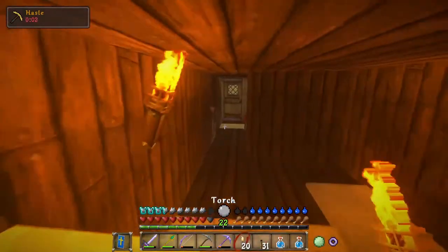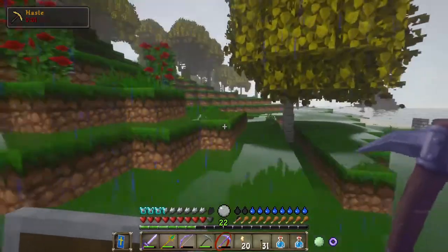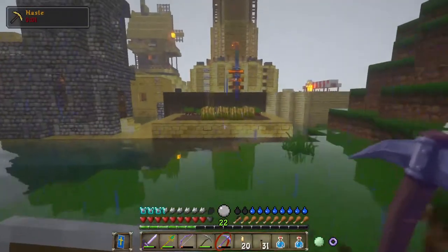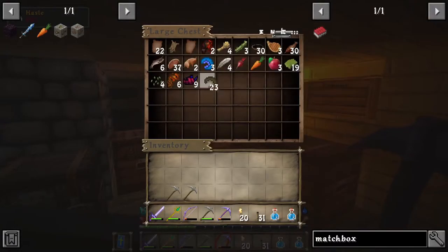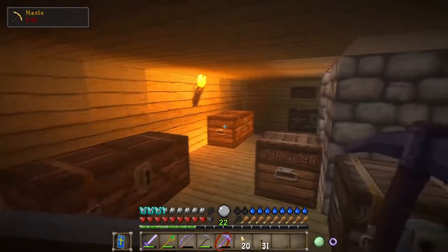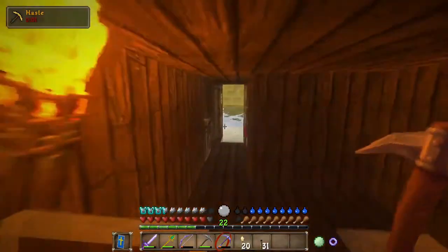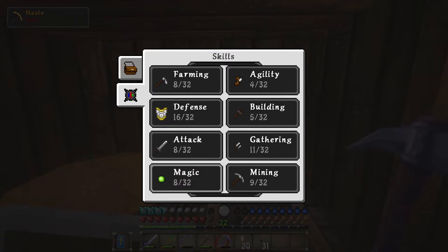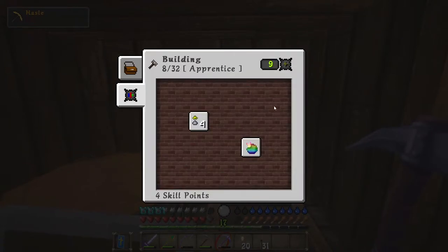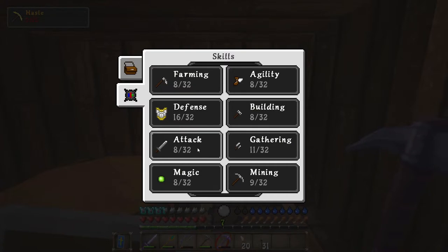We can probably make do with the normal torches we have, so we'll head back down and take a look. We need to bring more food — I forgot to grab some. Let's grab some cooked squid and head back down. Also let's dump some XP. I want to get everything to level eight at least. Let's get this up. Next we'll do Attack, so we can start using more diamond tools and things of that sort — eventually even endermium.